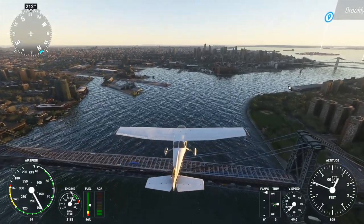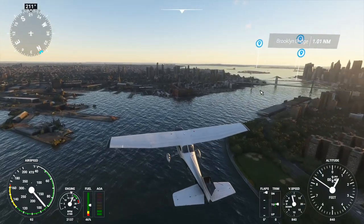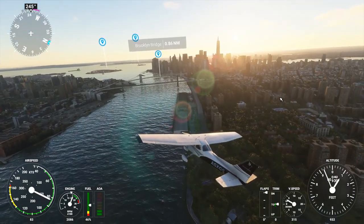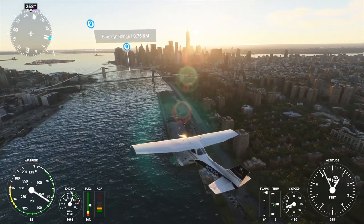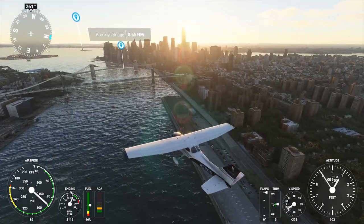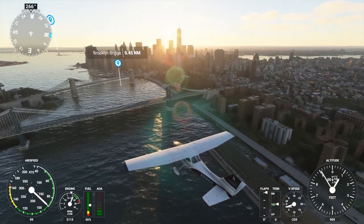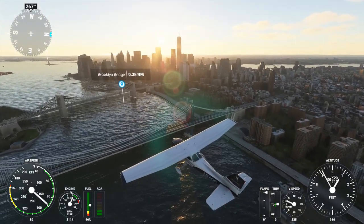I don't know which bridge this is — I know the Brooklyn Bridge but not this particular one. I noticed one bus that was actually going along the suspension wire, which was weird. The AI traffic in this game is wonderful — very exciting to watch sometimes. Going down along here, heading to the Brooklyn Bridge. It looked a little lighter in color than I thought; I expected more of a tan texture, but here it's more of a gray.